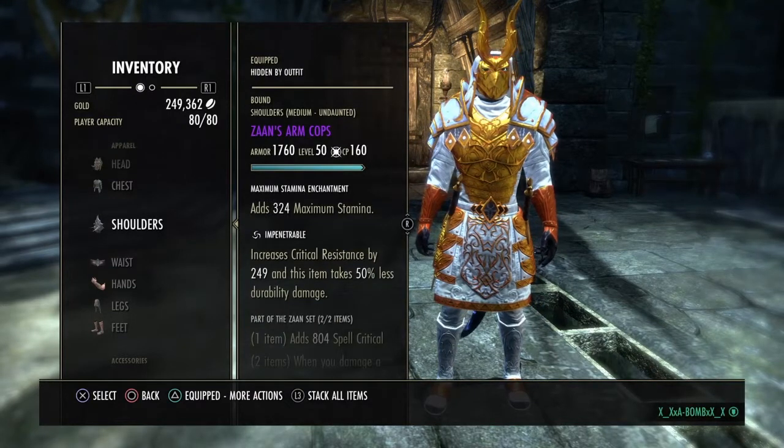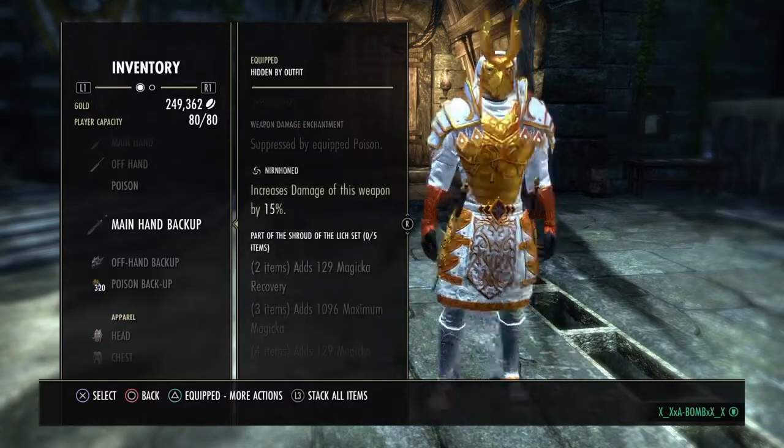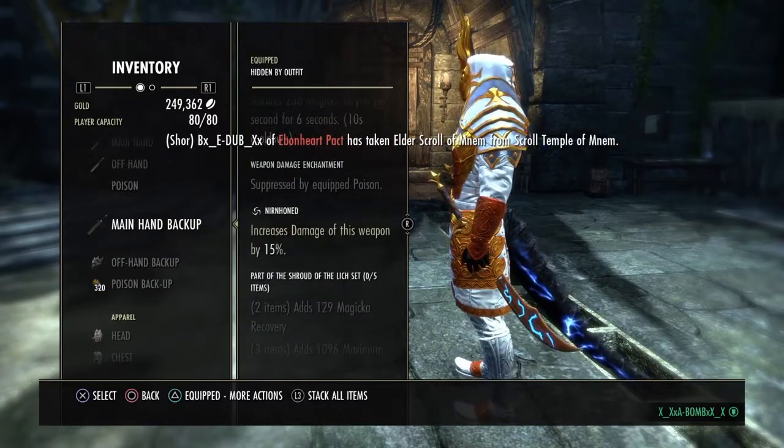Two-piece Zans. Any sword and board you want on the back bar. I just run two-piece Lich because we get magic recovery.